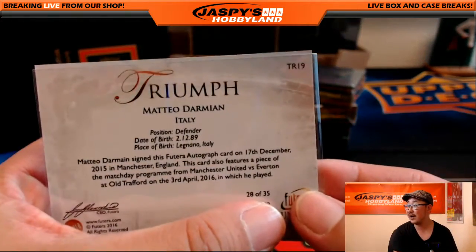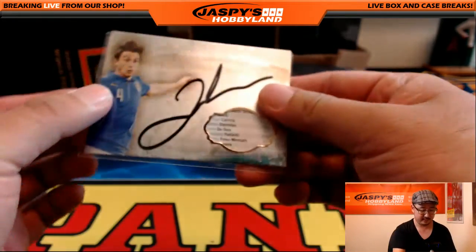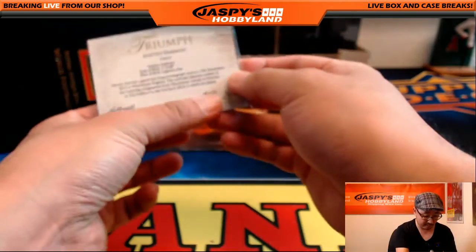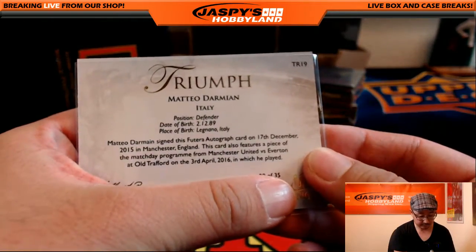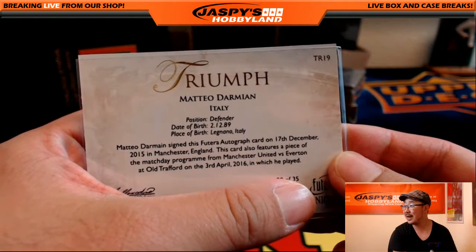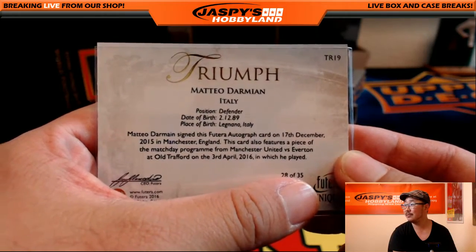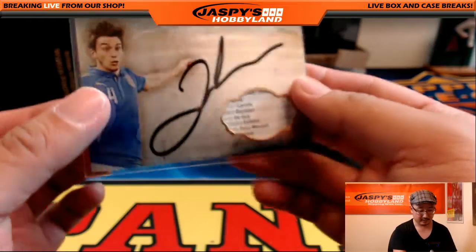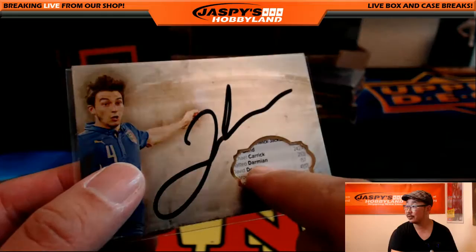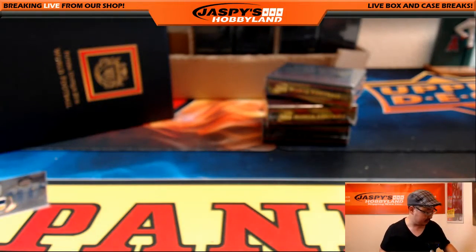The autograph with a relic - 28 out of 35 for the Italian Matteo Darmian. This card also features a piece of the match day program from the United versus Everton match at Old Trafford in 2016. Very cool - nice relic and autograph. You can actually see his name right in there too. Letter M, so that's all for Sean.